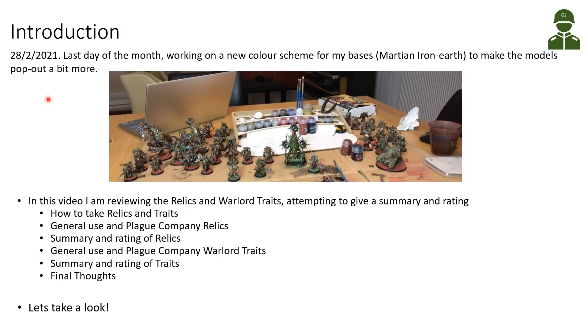Today is the 28th of February, the last day of the month. I have been working on my collection and I'm trying a new color scheme for my bases using Martian Iron Earth to make the models pop out a bit more. I kind of like the contrast from the base orange to the Death Guard green marines. Previously I was using a yellowish base and it didn't work as well.